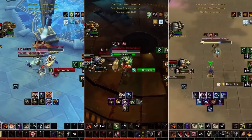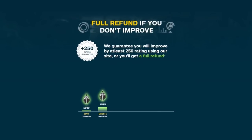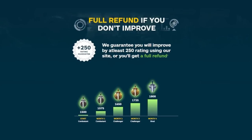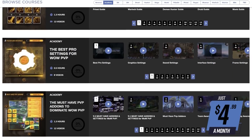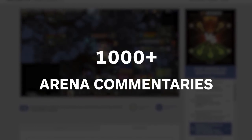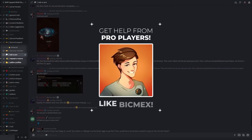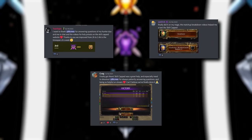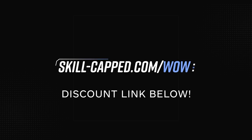We want to know what you think — are there any other tips you have found for dealing with outlaw rogues? Let us know in the comments below and maybe we will feature it in a future update. We have a discount link in the video description if you want to gain over 250 rating this season at skill-capped.com. For only $4.99 a month, you get instant access to over 2000 premium quality videos, including over 500 class guides designed by pro players, as well as over 1000 arena commentaries which break down your toughest matchups step by step. Joining today will also get you an invite to the premium section of our Discord, with access to a team of pro players always available to answer your questions.